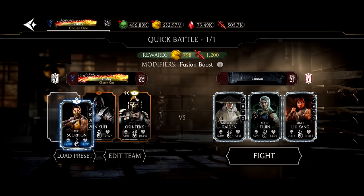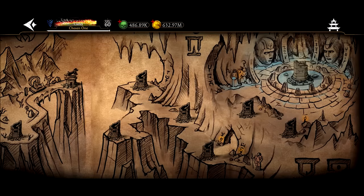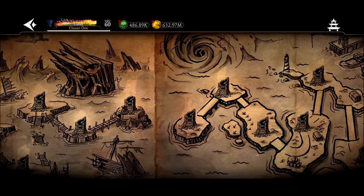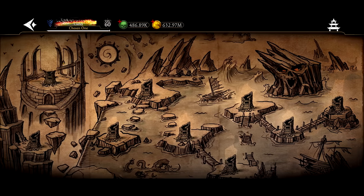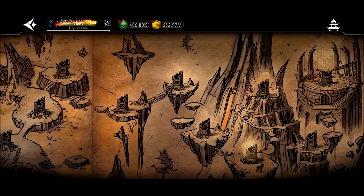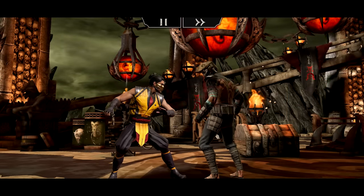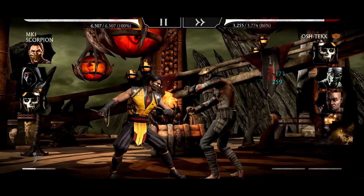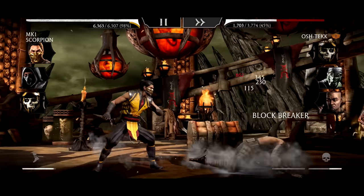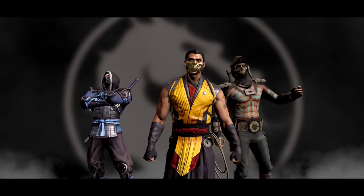Now let's go over the auto mode strategy. You can use auto mode in Faction Wars, but you're gonna get more XP doing this next method. We're going to go to battle mode and test it — put auto mode on and show just how fast it goes. Now that we won the battle, let's see how much XP we acquire from just one game of battle mode with auto mode turned on.